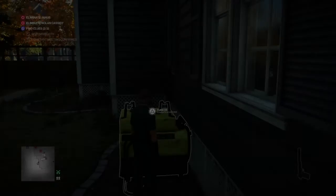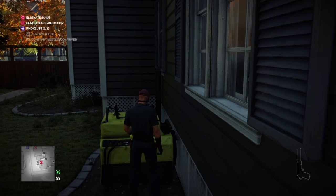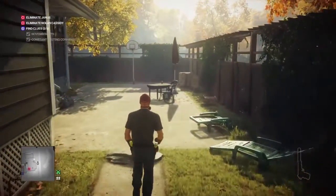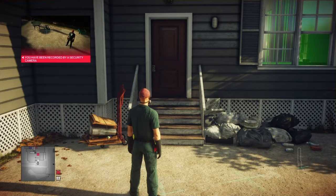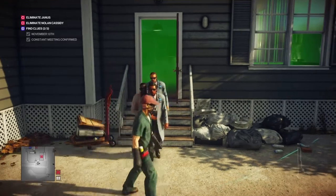From here we approach the fumigation machine and add our emetic poison to it. We wait by the controls for Nolan Cassidy and his bodyguard to fully enter the house — they're currently in the garage which isn't covered by the fumigation machine — so we want them both deep into the kitchen. Once they're in position, we activate the fumigation machine, making absolutely everybody in the house sick. Note my controller is playing up and the run isn't engaging properly — I have to move at a slight angle.